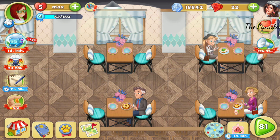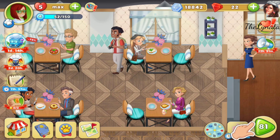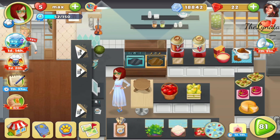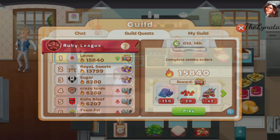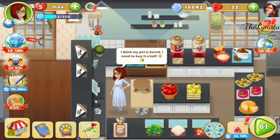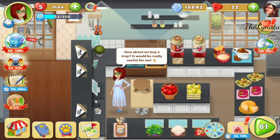Anyways, let's move on. I decorated my restaurant and now I'm ready to play the final level. Our guild quest is to complete combo orders. Let me remind you how to count the combo points: when you make a triple combo, you receive three points; a fourth-dish combo gives four points; a five-dish combo gives five points. In the end of the level, you calculate all the combos — triple, fourth, fifth, and so on.